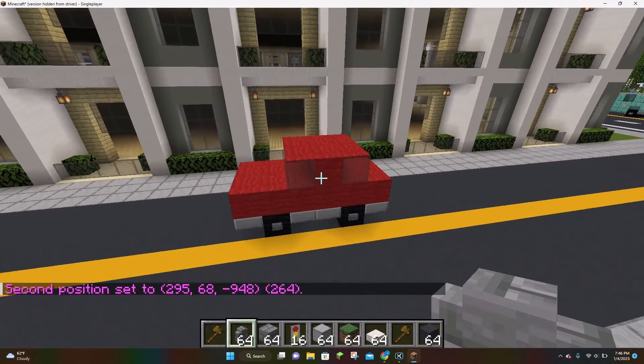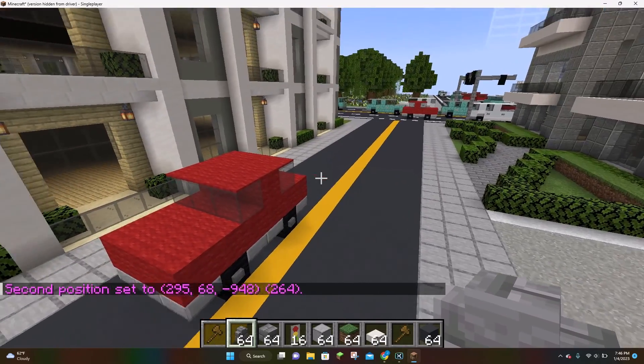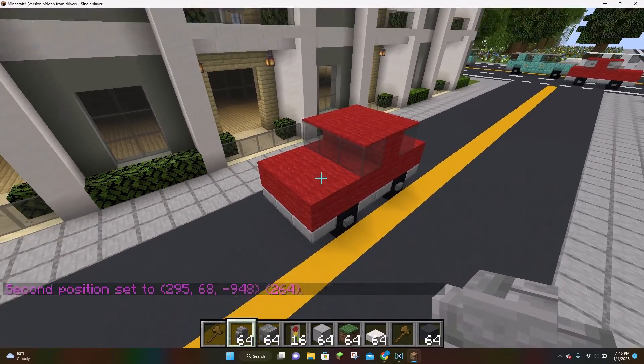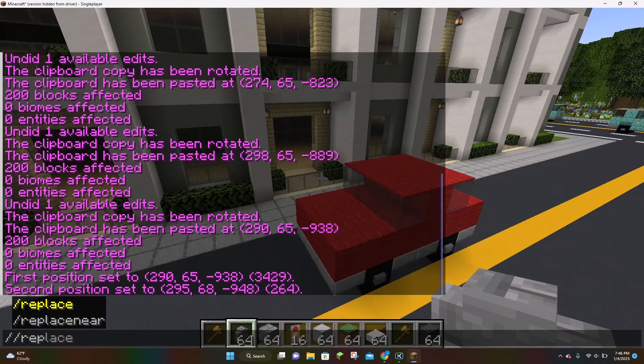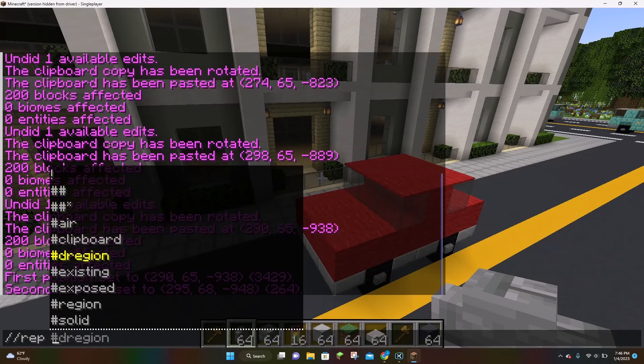Now we're going to change this car — it's red right now. I don't really want it to be red, I want it to be blue. So we're going to change this red wool to blue wool. We're going to do slash slash, and then type out the word 'rep' — R-E-P — and hit space. You don't even need to type out the full word 'replace'. If you just do R-E-P and hit space, that's all you need to do. It's going to be so much quicker in the long run.